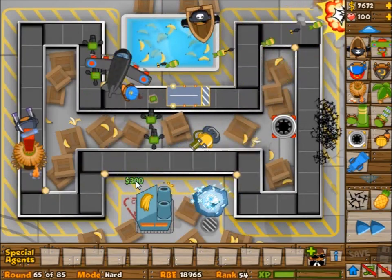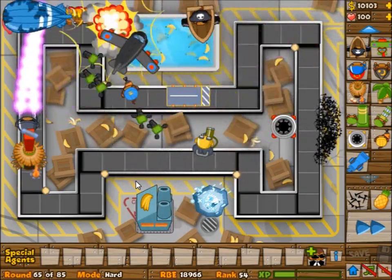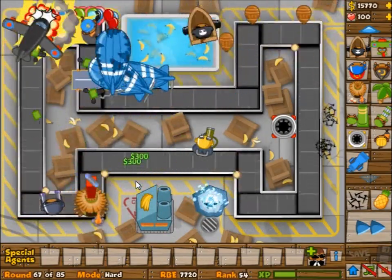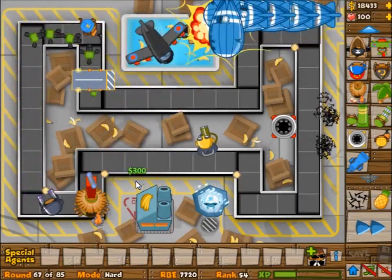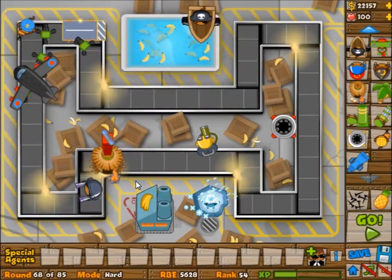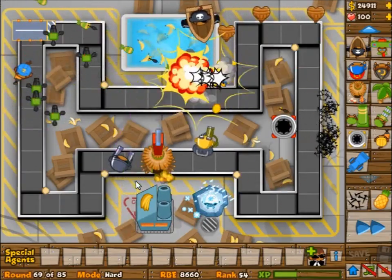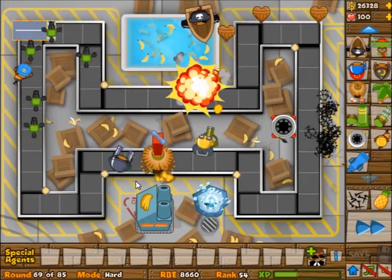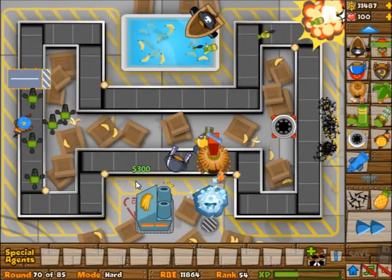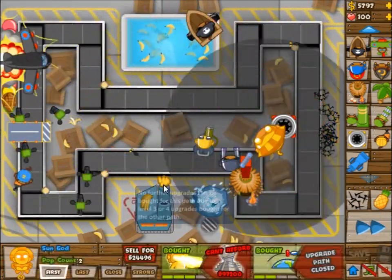That was just the beginning part. Then I basically built a farm, then a monkey engineer and then upgraded the farm again, and then I got the glue gunner. The glue gunner was kind of not that good though, because the boat was basically killing all the high-tier balloons, which left the glue gunner not doing exactly what it should be doing — popping the strong balloons all the way down. It was missing quite a few balloons because of the range issue and because of the boat.